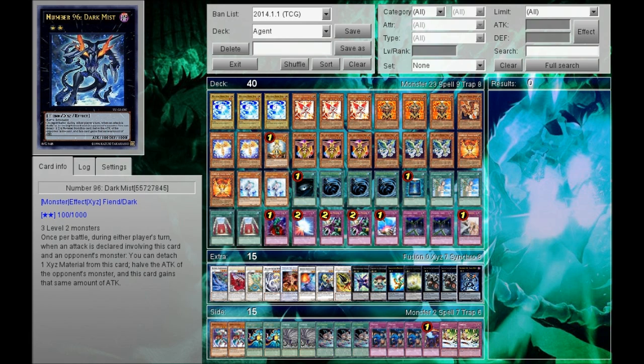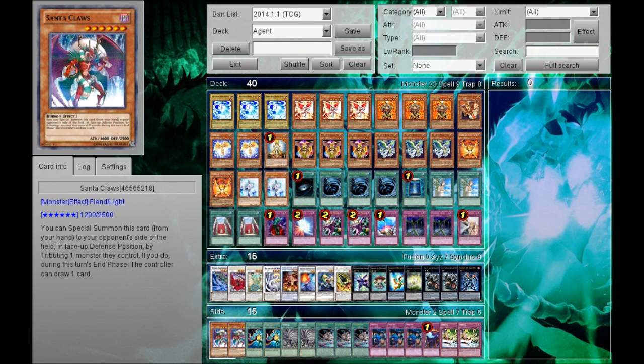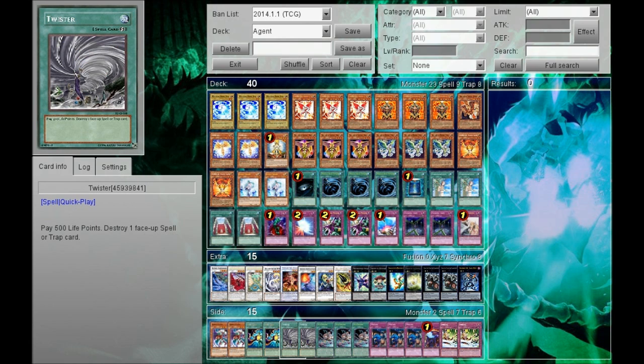I recommend playing this deck if you want to go budget. For the side deck, 2 Mystical Space Typhoon — I like this. In this meta where Bujins are one of the top decks, you want to get rid of Yamato. The best way is just give them a bounce with Santa Claus effect. Or if your opponent has a card that controls your field, like Photon Strike Bouncer or Dracoossack, you can remove it instantly. Same thing with Soul Taker — it just helps remove problem threats. Twister removes face-up spells or traps, field cards, continuous traps. If your opponent uses Royal Decree, you want to get rid of it with Twister.